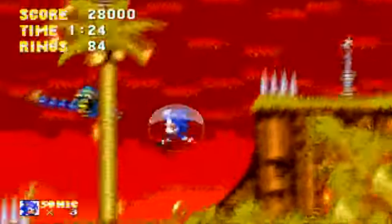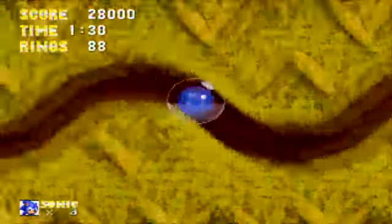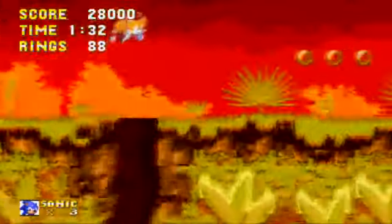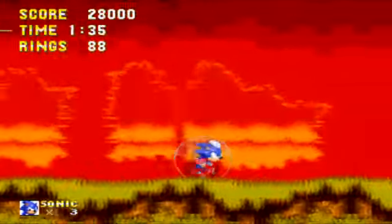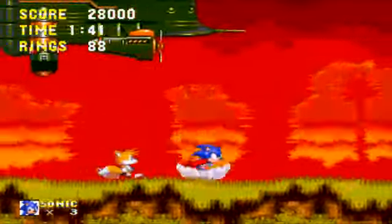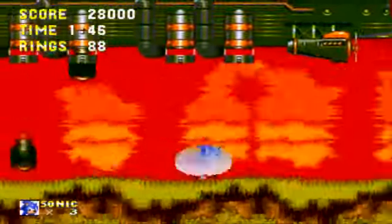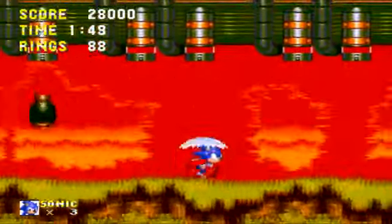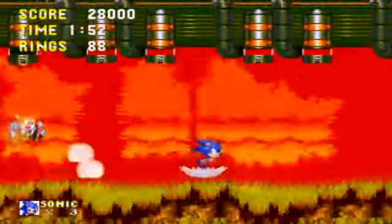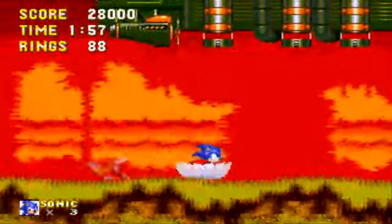Angel Island is basically supposed to be a floating island in the sky. But as you can see, we rode up on it when it was basically in the water. The story of this game is Eggman stole the Master Emerald, and the Master Emerald somehow makes the island fly. So when Eggman stole it, it just collapsed into the ocean. Then he made Knuckles believe that Sonic was behind it all, so now Knuckles is going to be causing us all this trouble throughout the entire game — because he's just gullible like that. Knuckles is a complete idiot; that's just how Knuckles rolls.